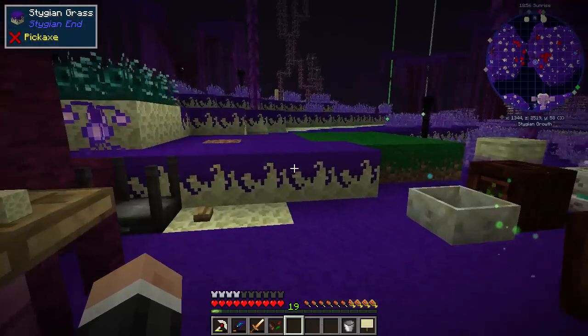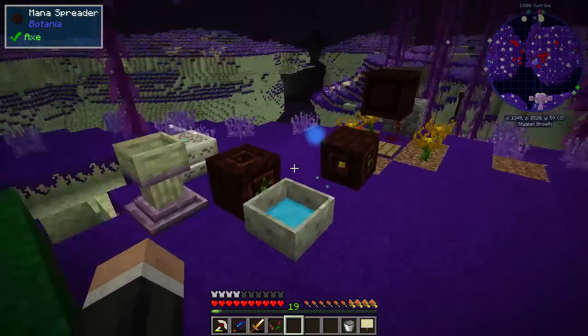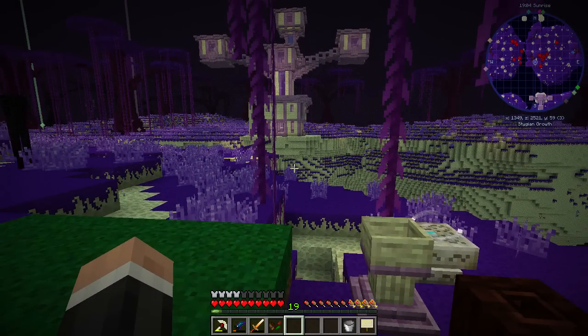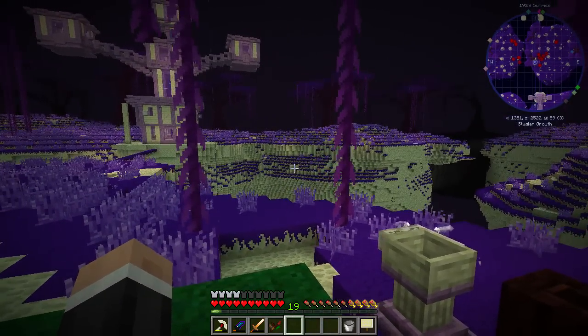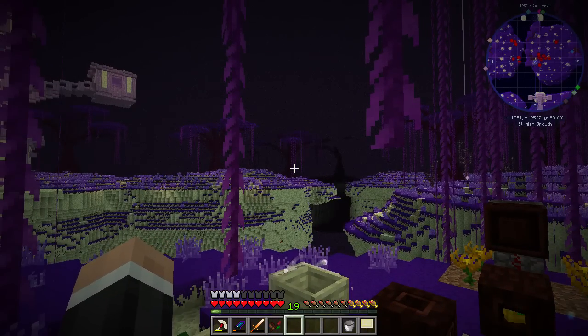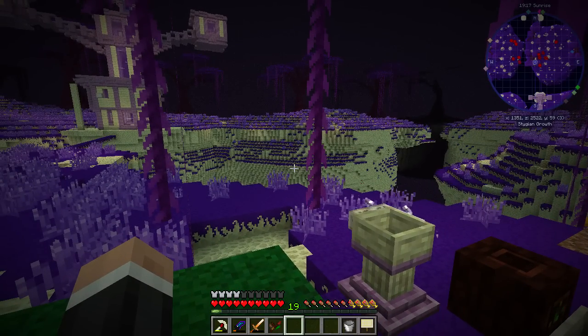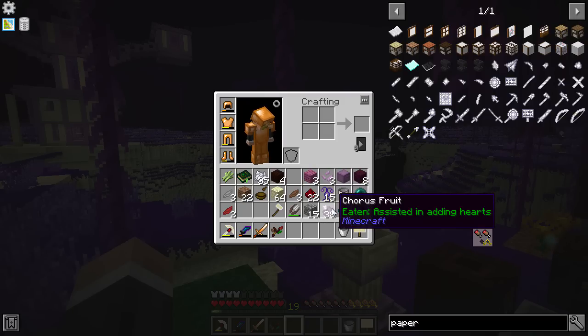I need some paper so it looks like I'm going to have to go back to the old acid plains. We're getting a little bit further now. I'd guess we're about two thousand blocks out from the main island, which I presume is where the ender dragon is, so we might have to go there at some point and try to kill the dragon - or well, probably not kill it.